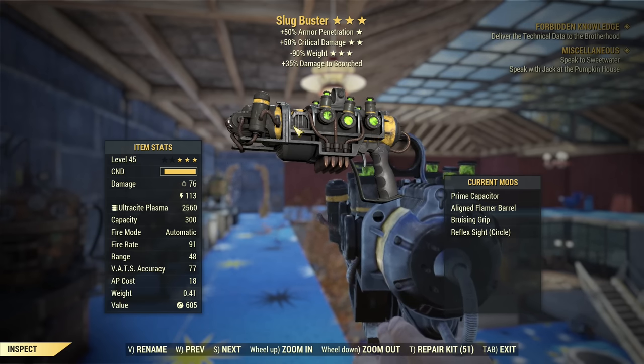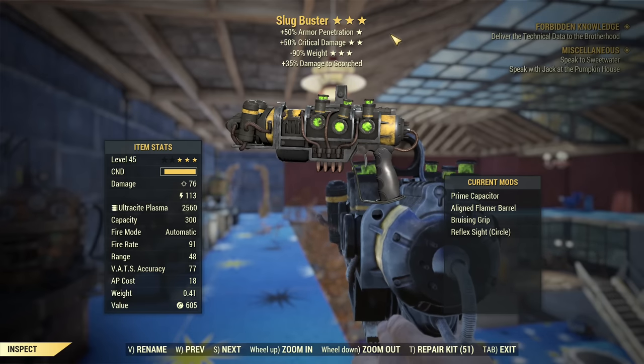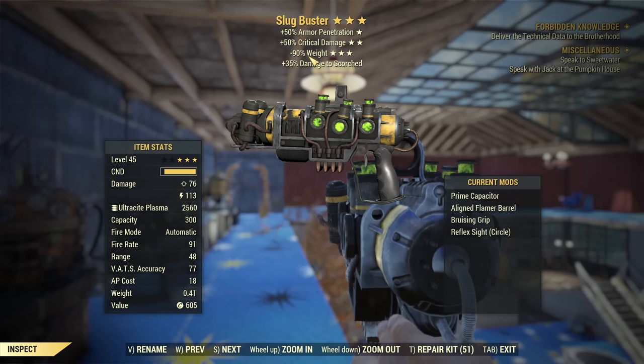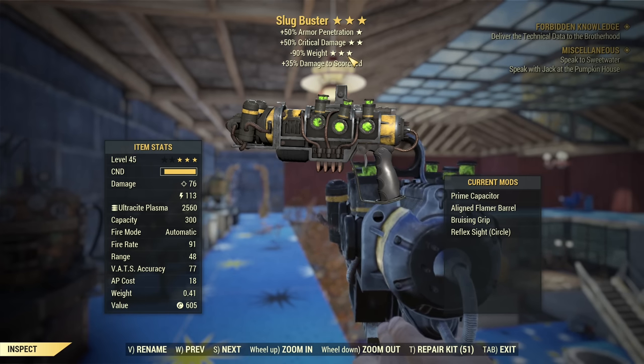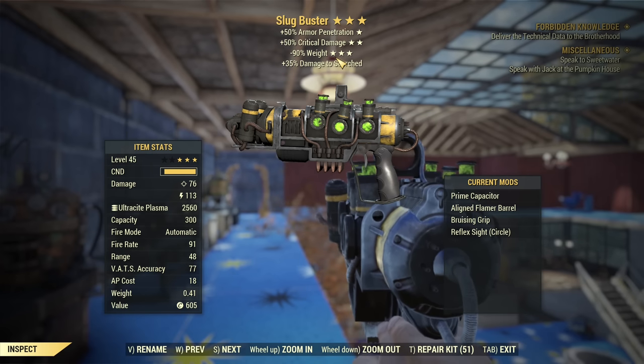Why is it so special? You can see extended statistics — I'm using a test server to show them, and those should be available in the live game version in a couple of weeks. The weapon already comes with really good legendary effects: armor penetration, critical damage, and weapon weight reduction. It's basically weightless — this one weighed 0.41 pounds. On the live game version this effect doesn't work well yet, but it will get fixed, so soon it will be a valuable effect.